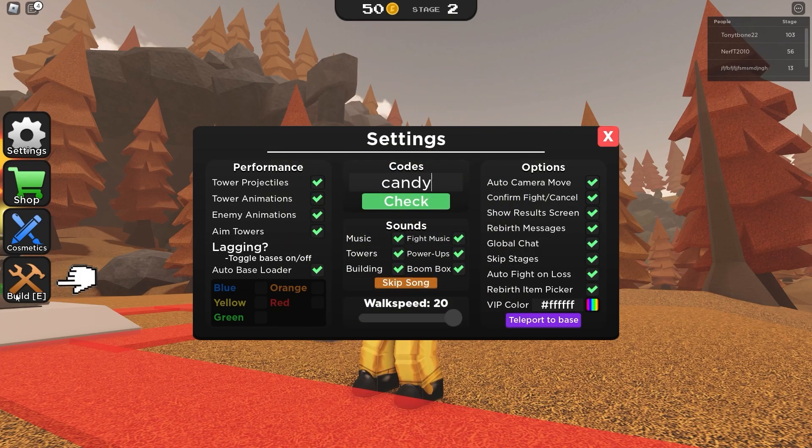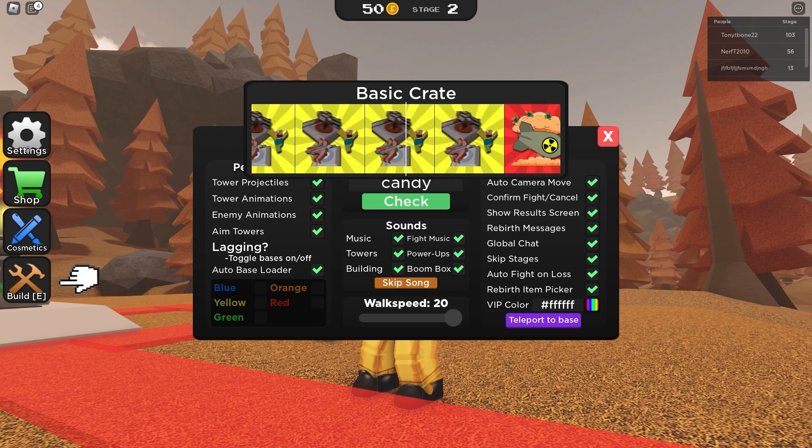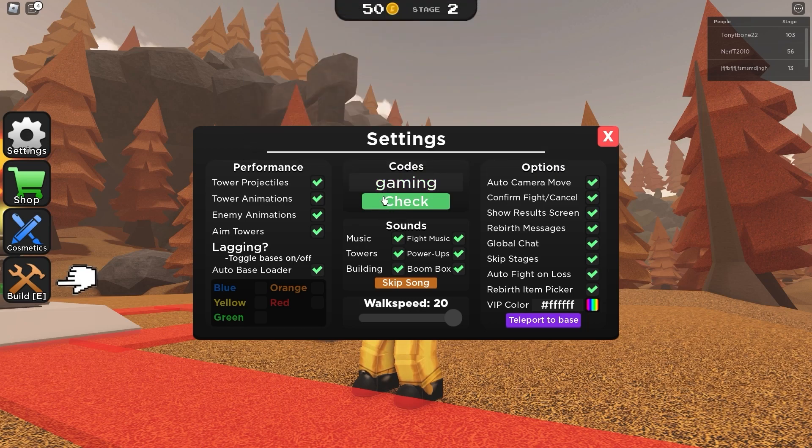The next code is 'candy' — candy gives a basic crate. Let me just redeem it here. Candy — let's check, and we just got a basic crate! We didn't score, but we got a free basic crate.